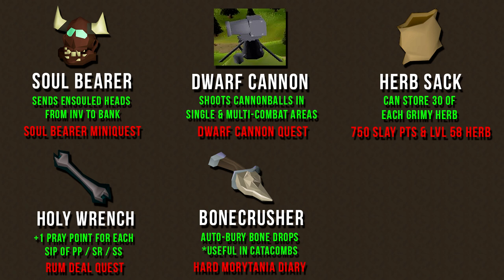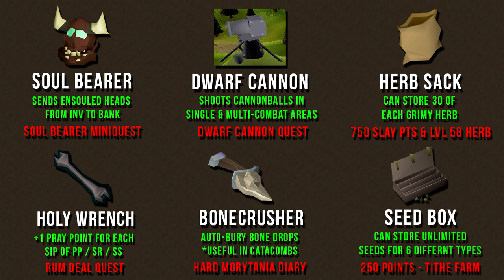The Bone Crusher is also a very good item to bring because it automatically buries bones, which is extremely useful in places such as the Catacombs or Crypt, where you heal prayer points for every bone you bury. You can get the Bone Crusher from completing the Hard Morytania Diary, then filling it with charges using Ecto Tokens from worshipping Bonemeal at the Ectofuntus. This monster also drops a lot of seeds, so having a seed box can save you inventory space — it stores unlimited amounts of up to six different seed types, purchasable from Farmer Gricoller at Tithe Farm for 250 points.